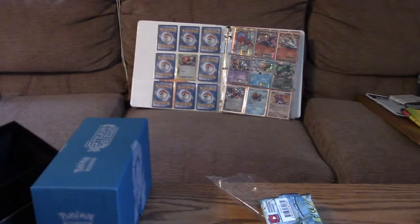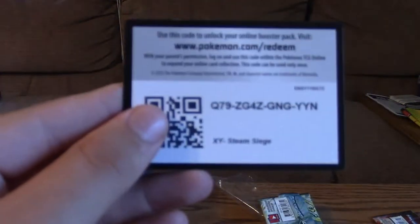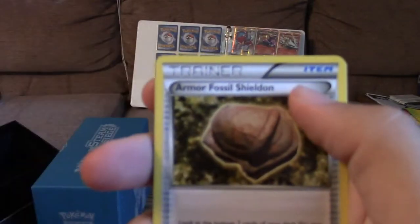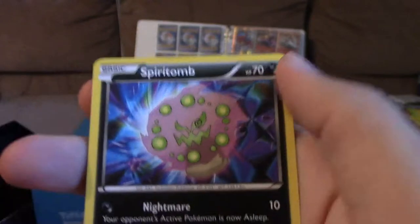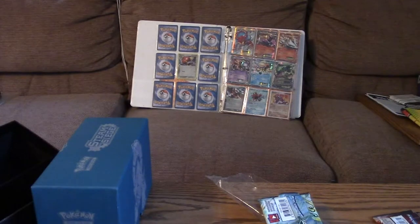The cards are flying all over. Three more packs to go — come on, I just want at least one EX, at least one! We've got Nuzleaf, Braviary, Armor Fossil, Litwick, Meowth, Ponyta, Rufflet, Larvesta, Reverse Drifloon, and a Spiritomb. Not a good pack at all — that sucks. Two more packs left to get something good.